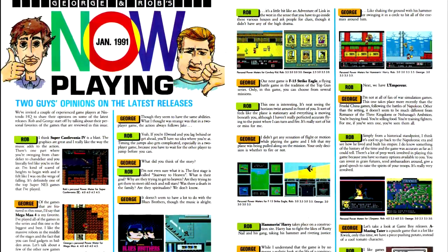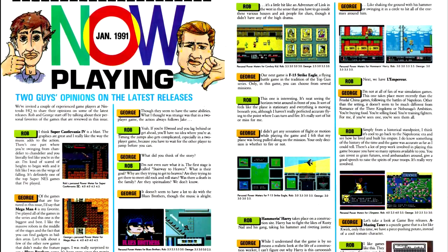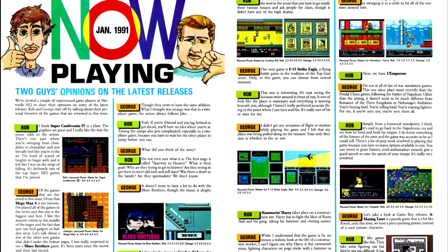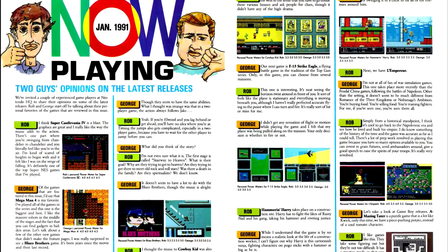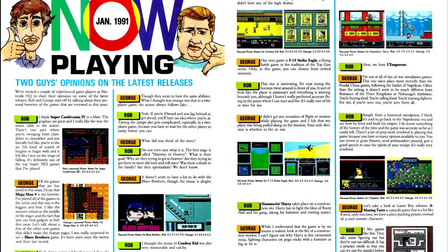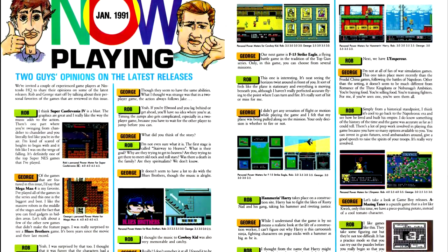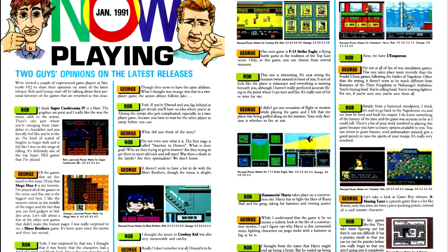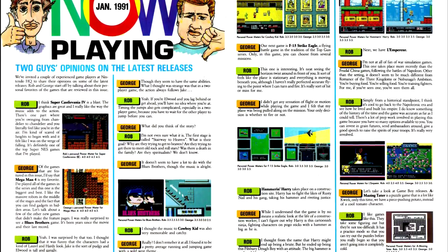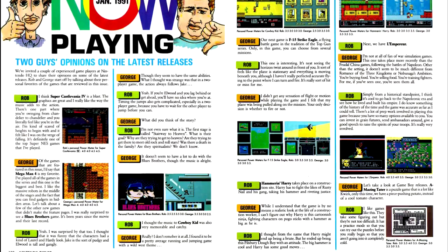The Now Playing column has changed from general information on also-rans to actual reviews. I'm not sure what I think about this — because Nintendo Power is a house organ, having negative reviews feels off, like the company is throwing developers under the bus. But on the other hand, if they don't do negative reviews, it feels dishonest. Additionally, with this format we're actually getting less information about the titles covered, because it's set up as a conversational bit between two Nintendo Power staff members. This is a particular problem with strategy games like Koei's L'Empereur, which uses the Nobunaga's Ambition engine to handle the Napoleonic Wars.